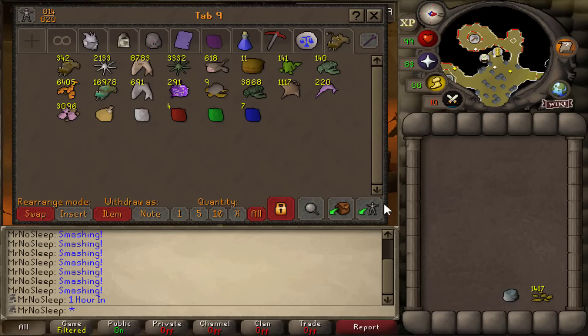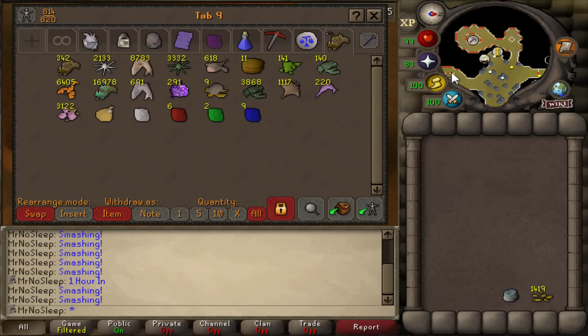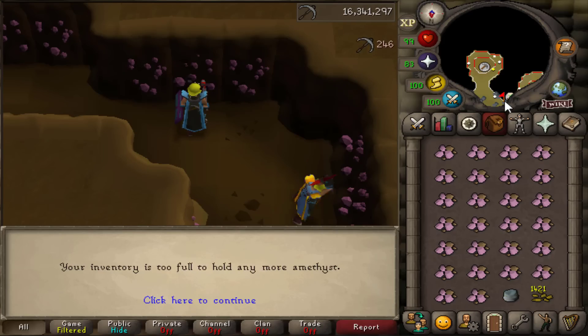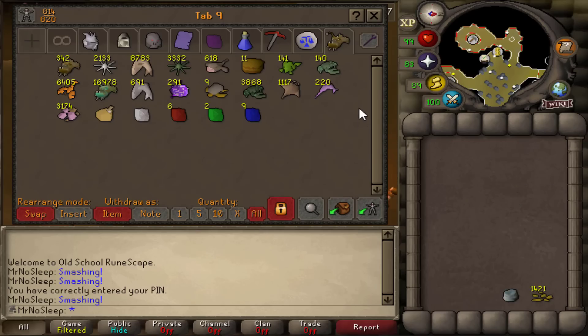According to the wiki, wearing expert mining gloves while mining these crystals grants a 25% chance for the rock not to deplete. Something I did not have was the Varrock armor 4, which has a double ore effect — so definitely bring that body piece if you have access to it.